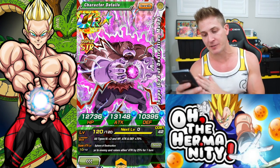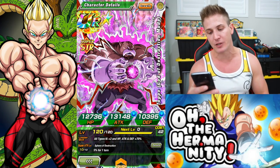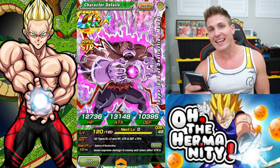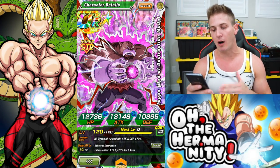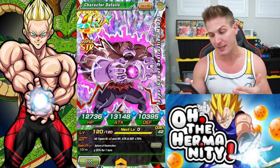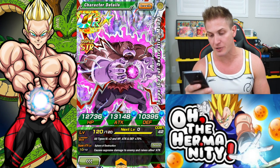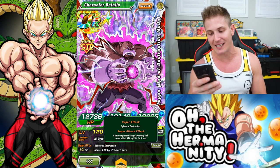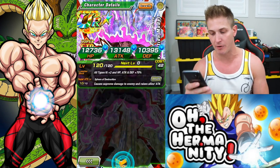This is a really good support unit, so the leader skill doesn't really matter. It's pretty generic — all types, Ki plus 2, HP, attack and defense plus 70%, which is pretty good if you don't have a lot of leader type units. His super attack, Sphere of Destruction, causes supreme damage to the enemy and raises allies' attack by 25% for one turn, which is pretty great.